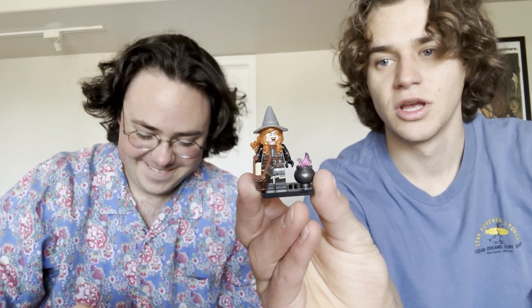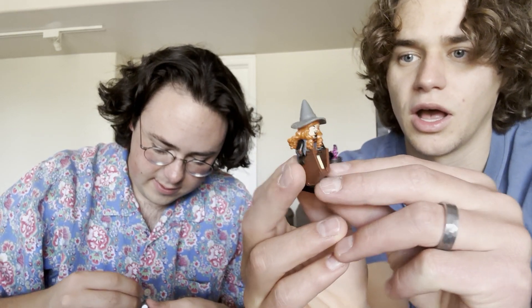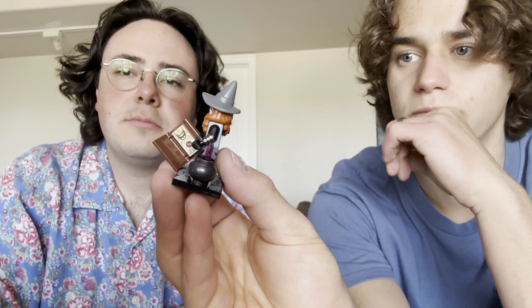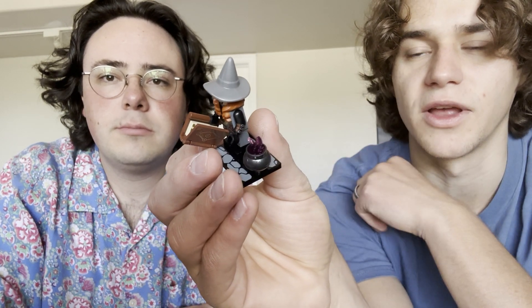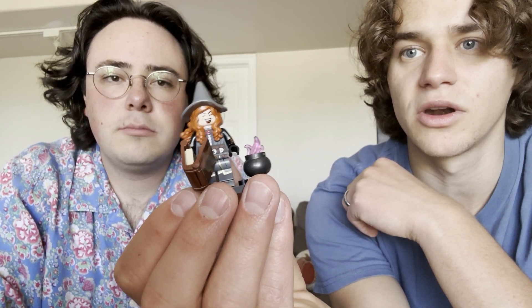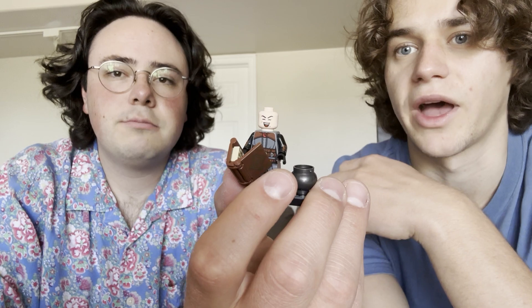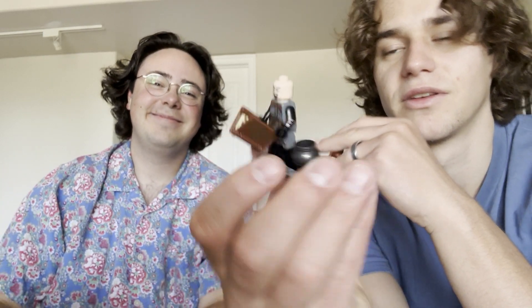The next one is this witch — we're calling her Sasha the Witch. She's honestly not bad. She does have some printing on her arms, which is cool. She was also included with a book with like a laughing spell, and it also comes with a little pot with a purple flame. Nothing too crazy about her. The hair mold is cool and new — her hair is kind of swishing in the air. She also comes with a second face, more of a serious expression. And then you have the laughing spell face — she's probably laughing her guts out. That's Sasha for ya.